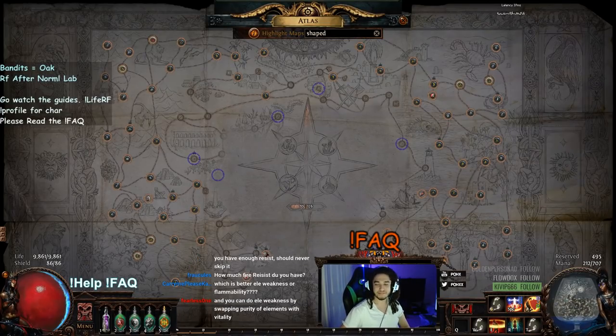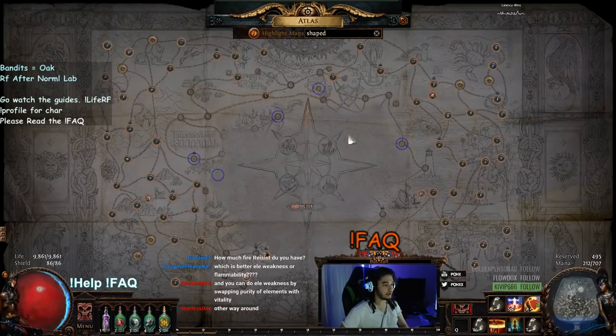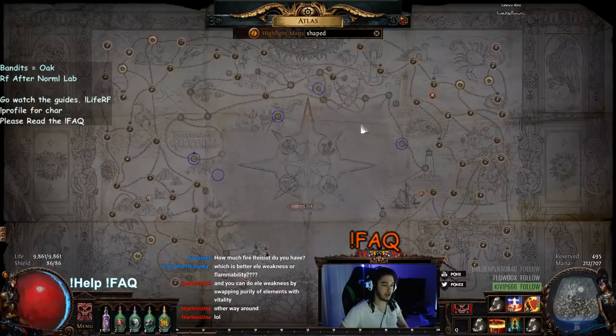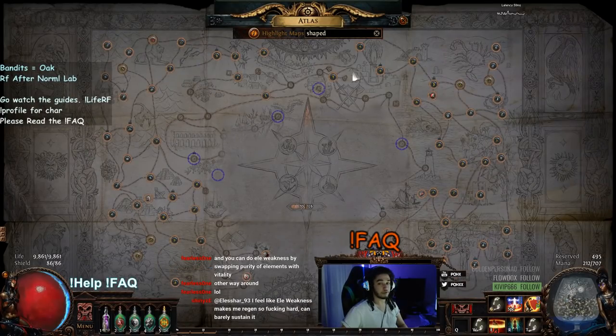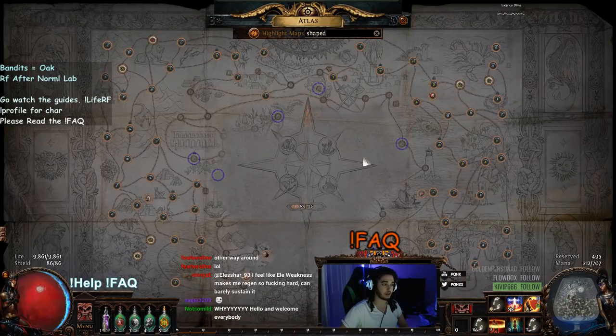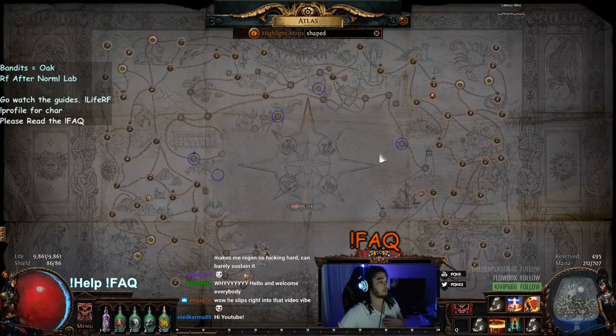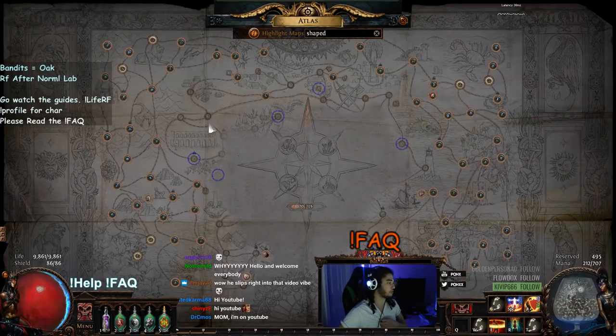Welcome everybody, it's Pox again. Today I wanted to show you guys what I've been messing around with on my atlas. Note that none of this is supposed to be perfect information — I'm simply testing stuff out. If you guys read the patch notes, GGG confirmed that they tweaked the density in a lot of maps, mainly targeting Strand, Primordial Pool, and a bunch of others that were basically the meta.